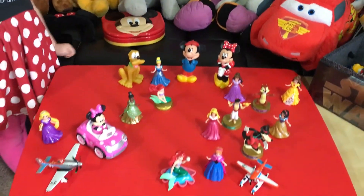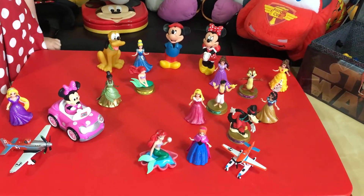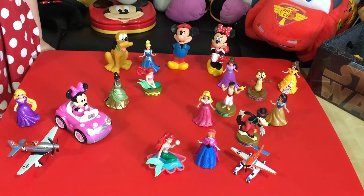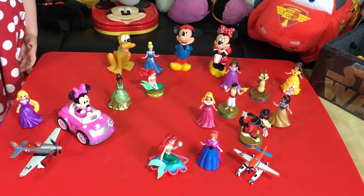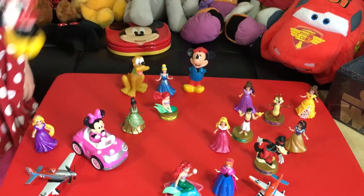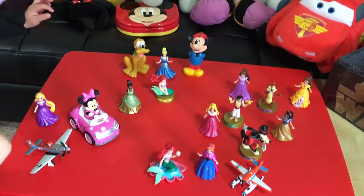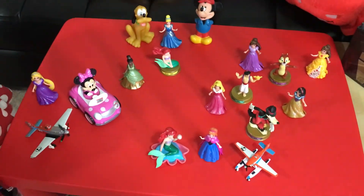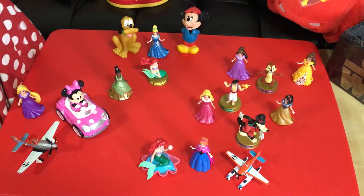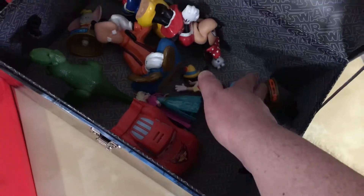And now look at all the items we have left. I spy someone with a red and white polka dot bow on their head. Minnie! Minnie! That's a Minnie, but that one is pink. Alrighty! Let's count our items again. One, two, three, four, five, six, seven, eight, nine, ten.